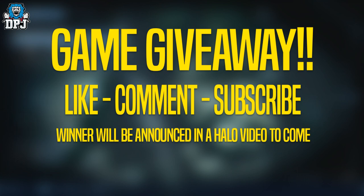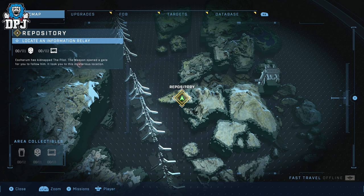Today I bring the location of three collectibles: two audio logs and a skull within the repository area. This is part of a mission chain — to get to this point you will need to complete the Beacon, the Nexus, and the Command Spire. Once you've done those, you will open up the Repository mission, and that's where this video starts from.